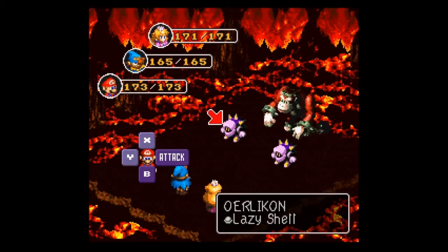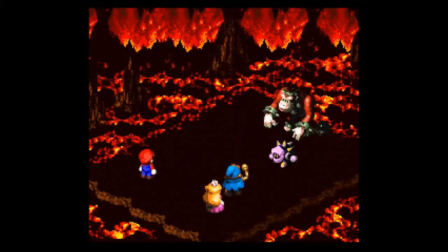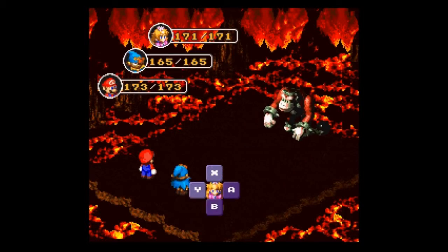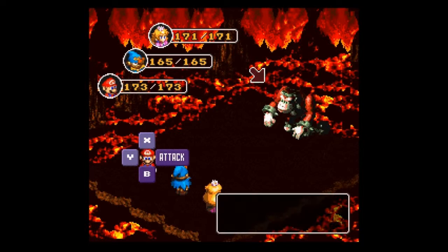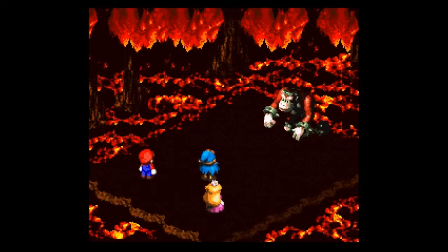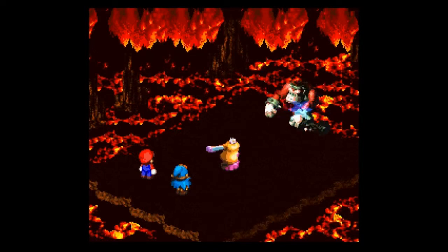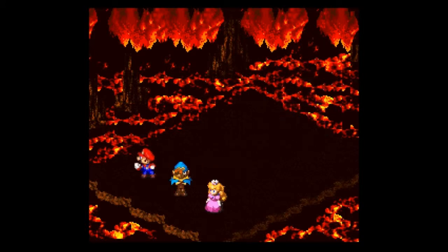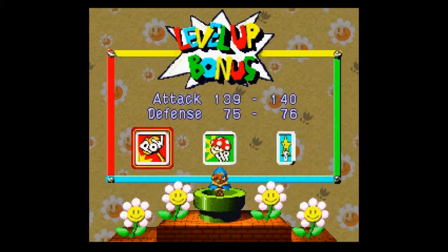We need to fight one of these guys because we've got — I have no idea what they're called, but they die no matter what. What are you going to do? You can't hit it through your shell, Chain Kong. Wow, you suck as an attacker now. How did I miss? It's a giant Lazy Shell on a giant Kong-like creature — how do you miss that? Lazy Shell to death — there you go. And another level up — good lord, we're just racking them in today.